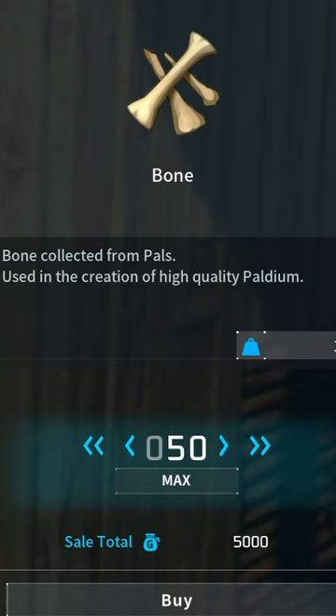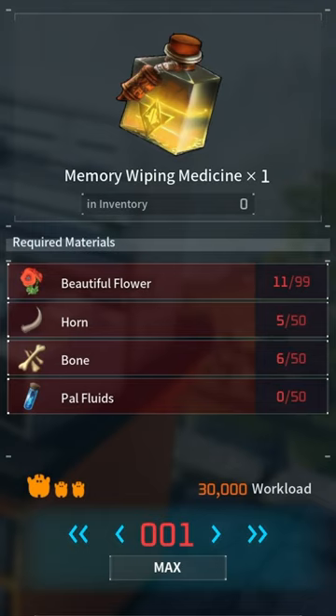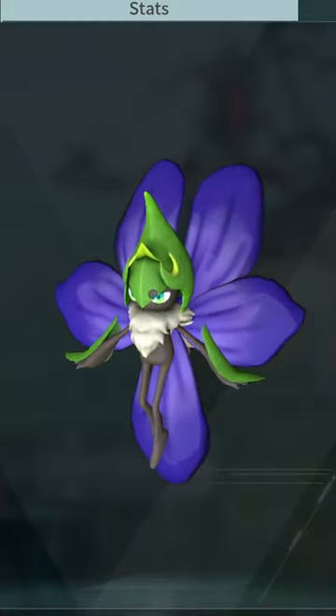Bones and horns can be bought from a merchant for 5 and 15 thousand gold respectively — it's much faster than farming them. Choose a memory wiping medicine and pick a Pal with level 3 medicine, such as Lailene or Violet.